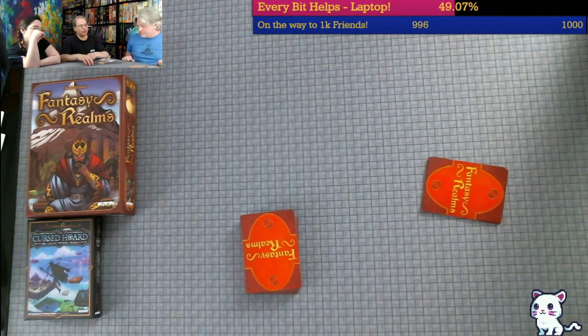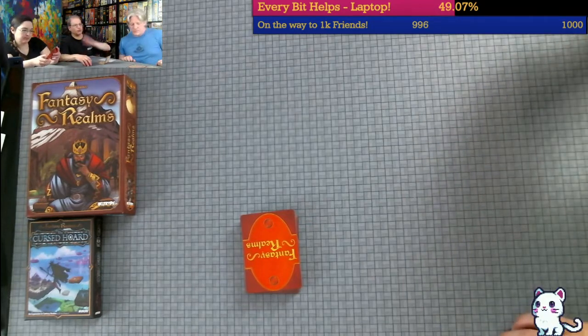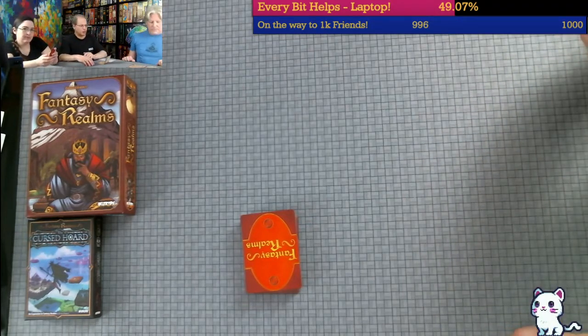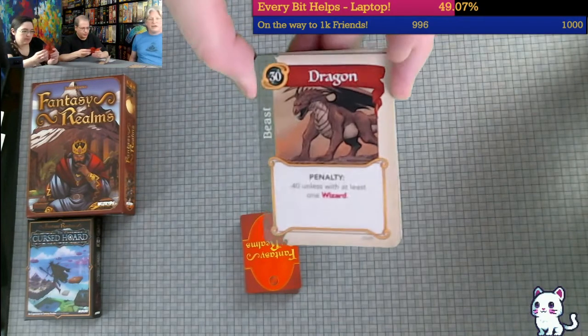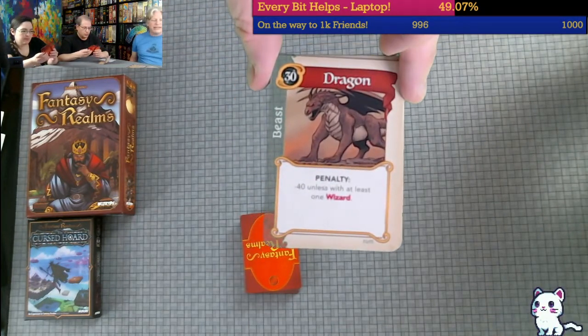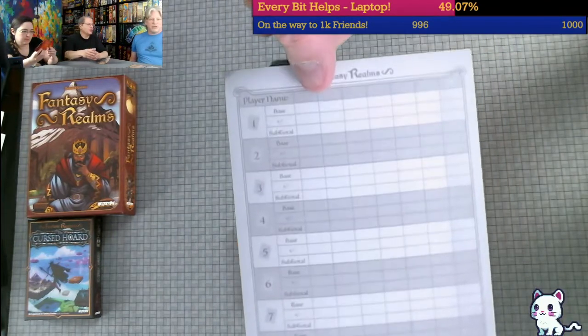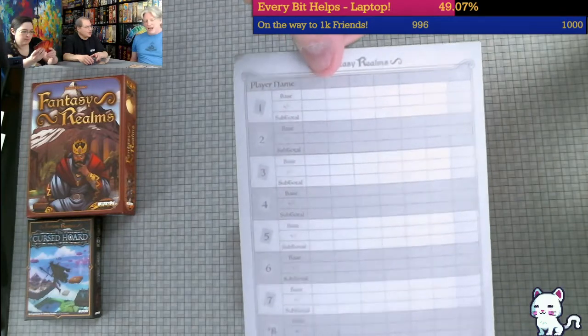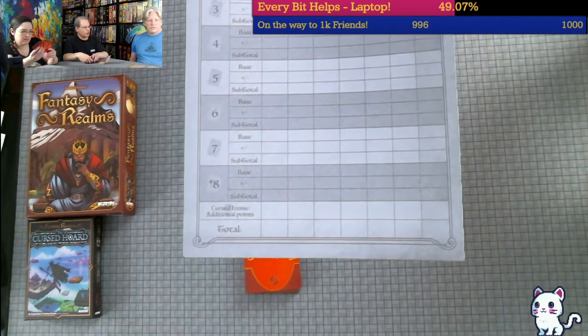The more players that are in the game, the more likely it is that somebody will discard something somebody else wants. So it tends not to be like twelve turns boom, or in the base game ten turns boom, although it could happen. Each card has a base strength and we'll basically score each card individually.